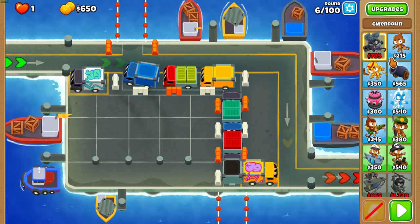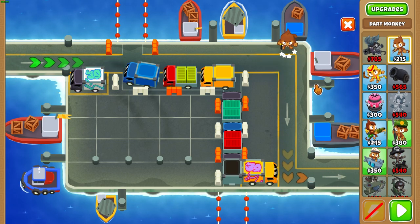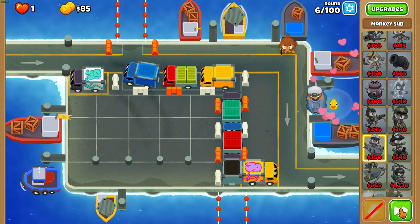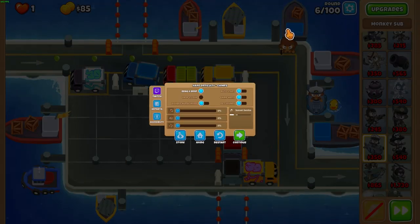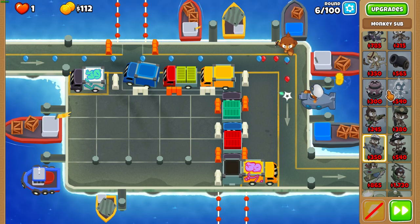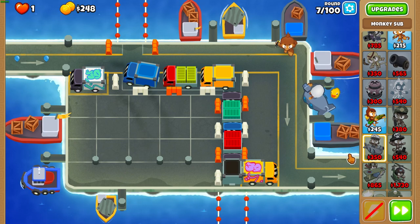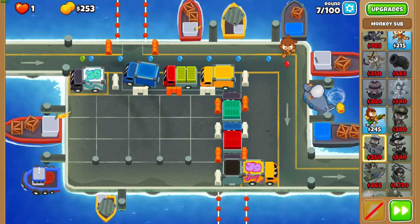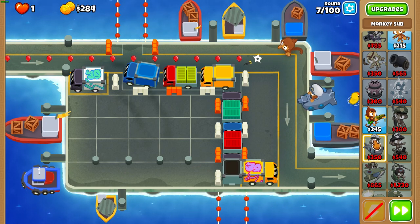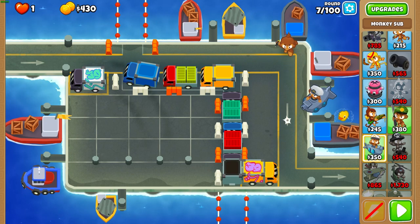This is my updated cargo guide. Start with a dart monkey above the track right there, and then a sub as left as you can in the water right there. Leave auto start off for now — it makes placements easier at the end of rounds, but you can actually have it on. This is a pretty chill guide, actually a super chill guide, really stress-free, no problems at all. It's AFK for like the second half of the guide pretty much, so very easy.